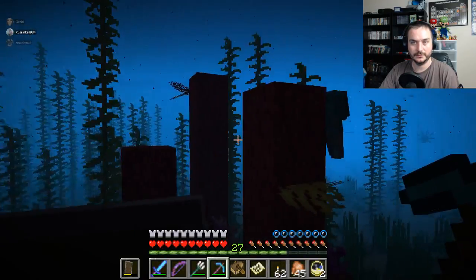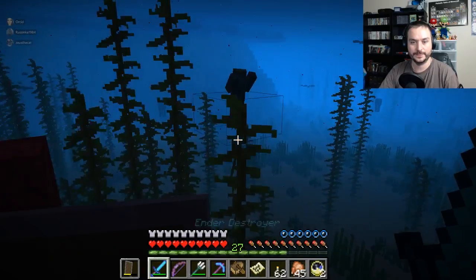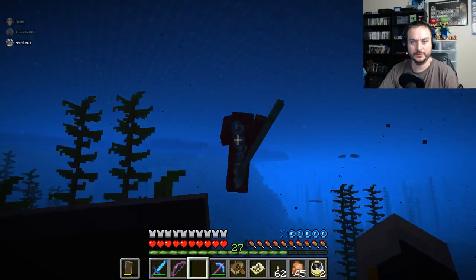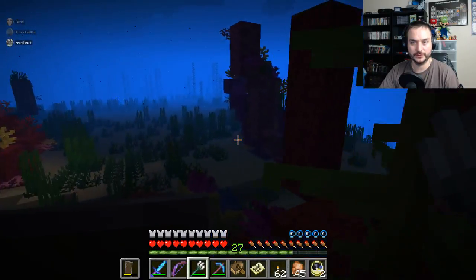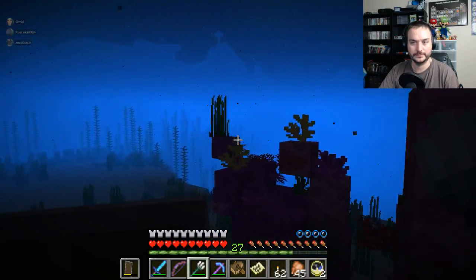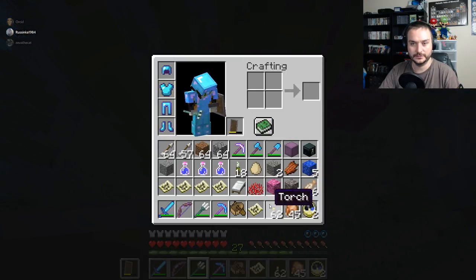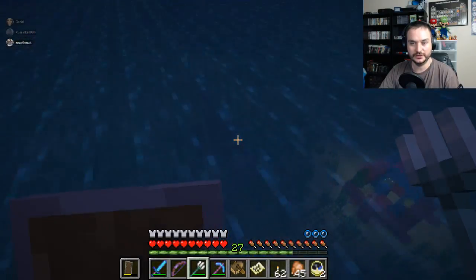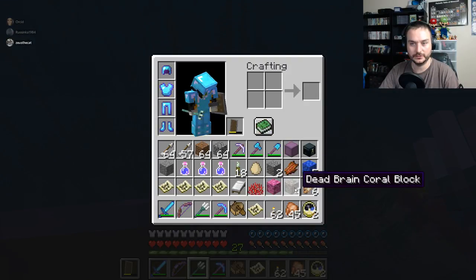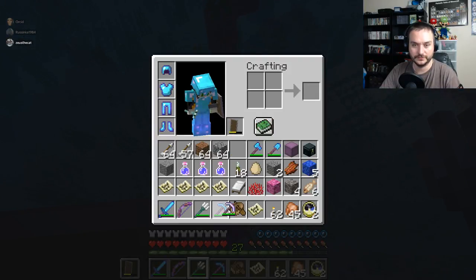Wait, why? Holy shit, it's nighttime. Why when I break the coral did it become dead coral, even though it was all underwater the whole time? What did I do? Did you silk touch it? No, I didn't silk touch any of them but one — one stayed regular coral, four went dead. I guess I'll just stick with silk touch.